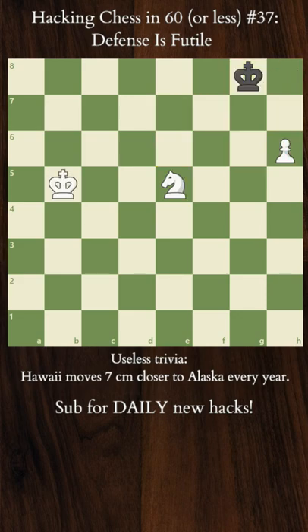However, as long as the Pawn is not on the 7th rank and it can be protected, this will be an easy win for White, irrespective of how far the White King initially is.